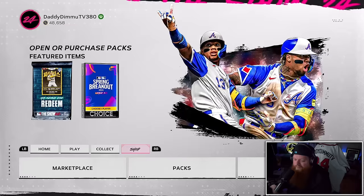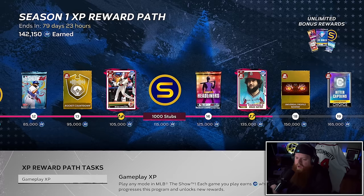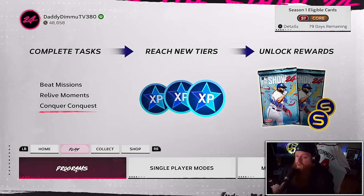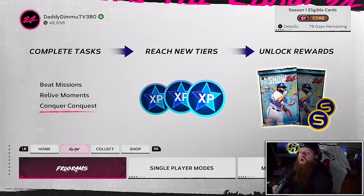I definitely recommend checking out Mini Seasons. Just don't think that if you do the US Conquest map you're going to get 110 packs — this is a combination of team affinity, conquest, and the Season 1 XP reward path, which is now at 135K. We got Ryan Howard along the way too. If you're curious what all the hidden goodies were in the US Conquest map, here's a map on screen from Twitter user @JesseDH10 — he's been posting the hidden spots for all conquest maps, doing the lord's work. Go follow him on Twitter and sub to his YouTube.